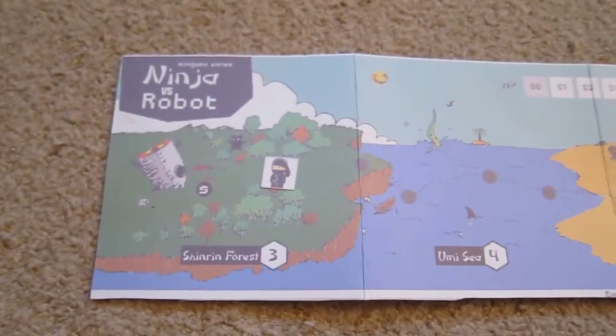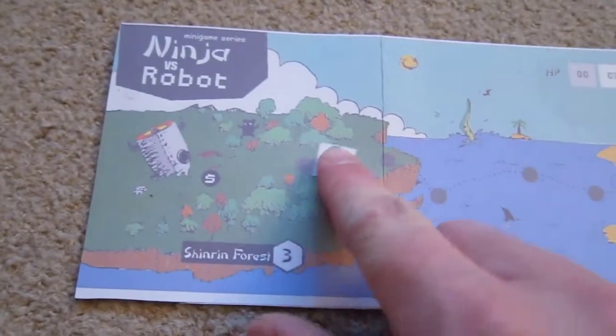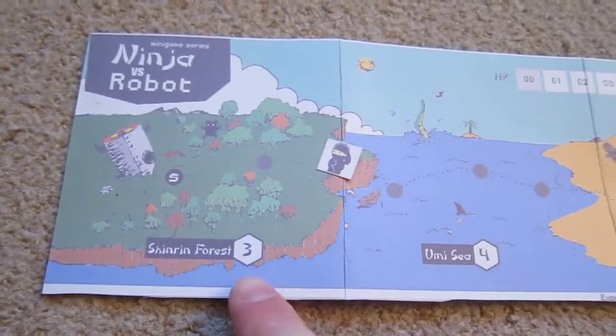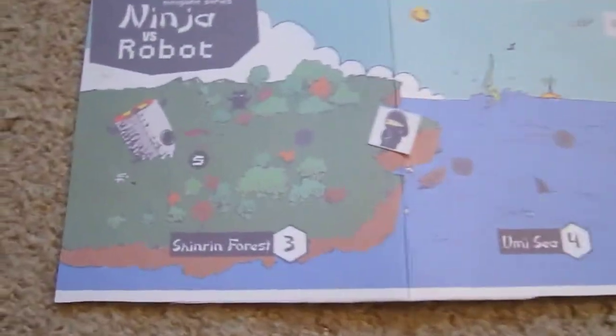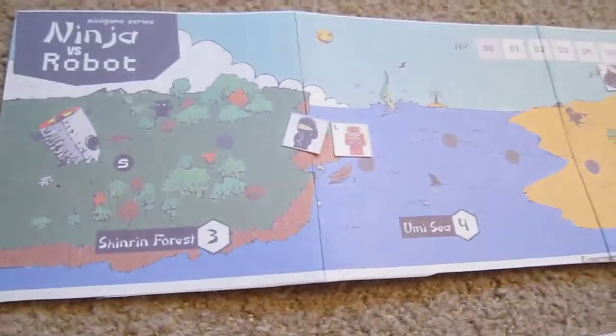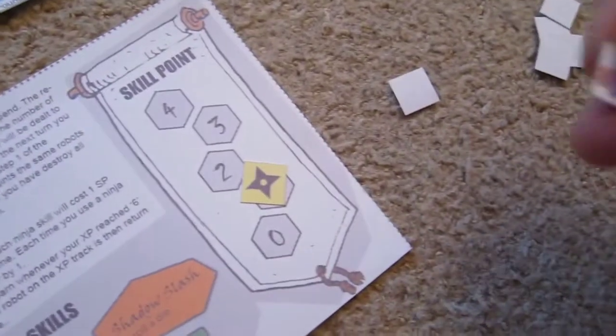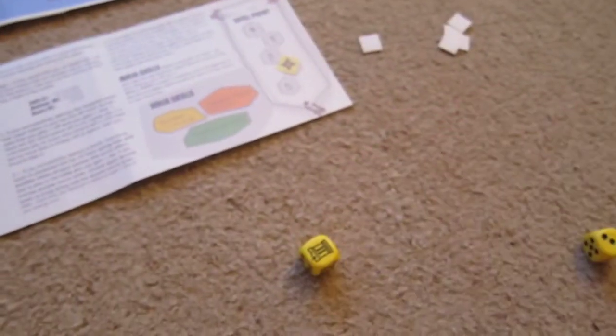Let's do one more round. I've finished off the robots. Phase 1: gain energy, I get both dice back. I move up — still in the Shinurin Forest, level 3. The next zone is level 4, and the Tsubaku Desert is level 5, so you get more and more robots as you go along. We draw 3 robots: a light robot, a heavy robot, and another light robot — two lights and a heavy, not too bad.